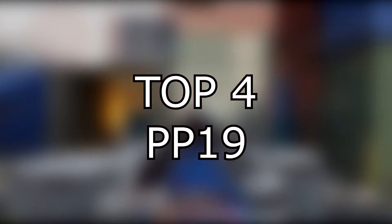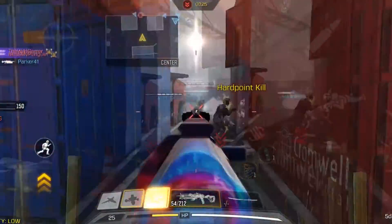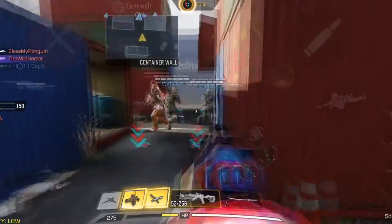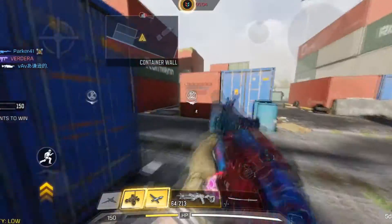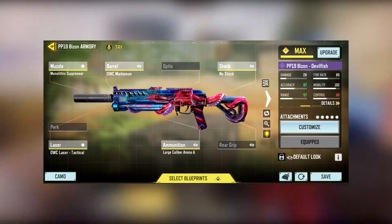The top 4 SMG on the list is the PP19. The PP19 was broken when it first released — many players loved using it because it doesn't have any recoil, the time to kill is very fast, and it has high mobility. The range of the gun is very long; it could 4-tap at 20 meters before. But now the range of the weapon has been nerfed. It's still a good gun, but not as good as the other guns below this list. Here's my gunsmith of the PP19.